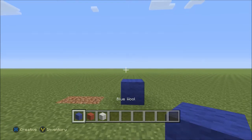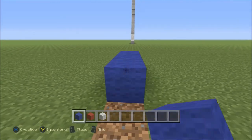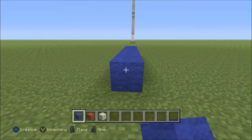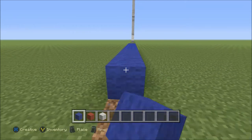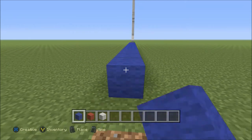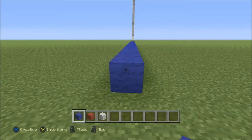As you can see, I've already got one block of blue down. Now to the left of this, we're going to add 20 blocks of blue: 1, 2, 3, 4, 5, 6, 7, 8, 9, 10, 11, 12, 13, 14, 15, 16, 17, 18, 19, and 20.